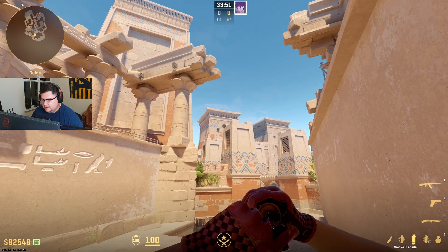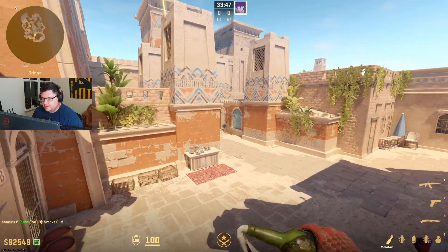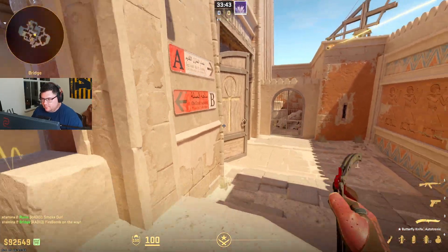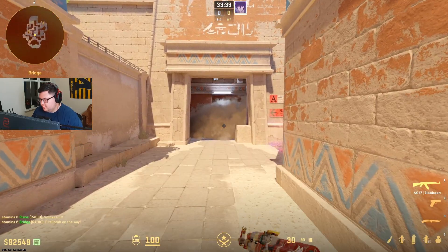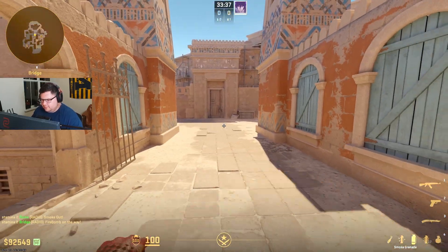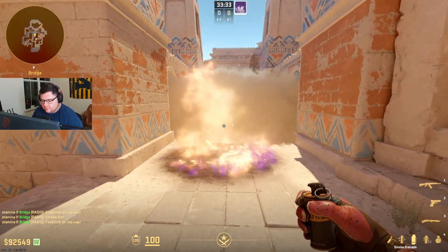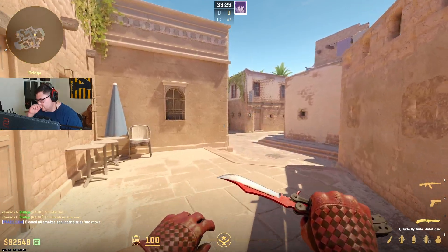The very beginning meta was going to be smoking toward house a lot, and then you would combo this with a door molotov. People would throw this utility as the beginning utility and then try to work their way up, but they would often be met with smokes mid — CTs would molly you back, and they'd sometimes even commit two smokes to you mid. So what teams actually opted to start doing was throwing a double molly default.